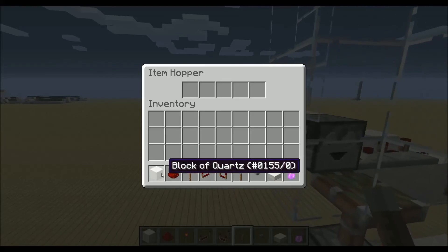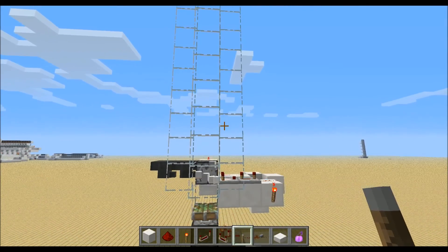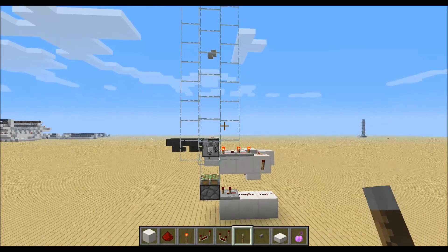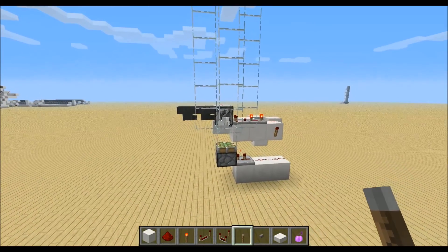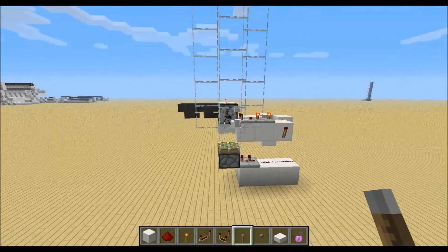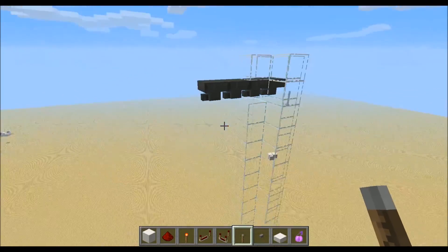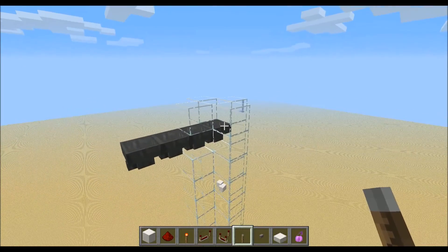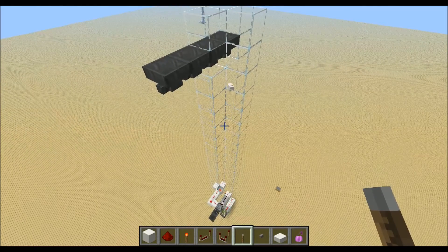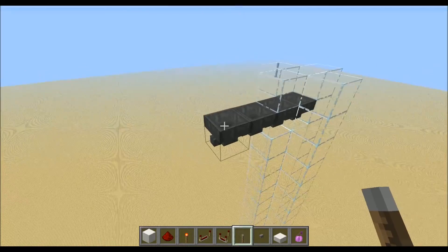Maybe you have seen other item elevators in Minecraft 1.5.1 which travel items upwards with droppers, but with this one you can travel items over long distances upwards. As you can see, the items get dispensed and then sent into the glass tube by the piston down there. The items will get over here and fall into the hopper. All 64 items are now in this hopper.